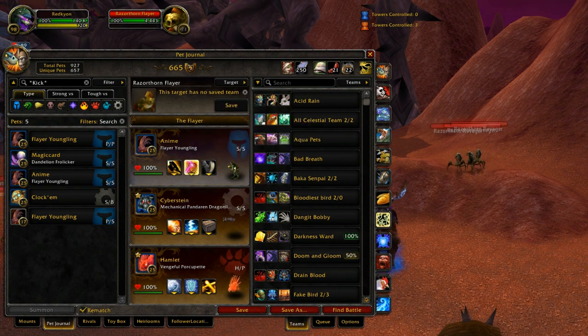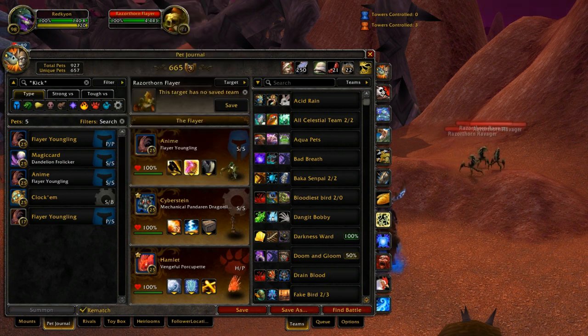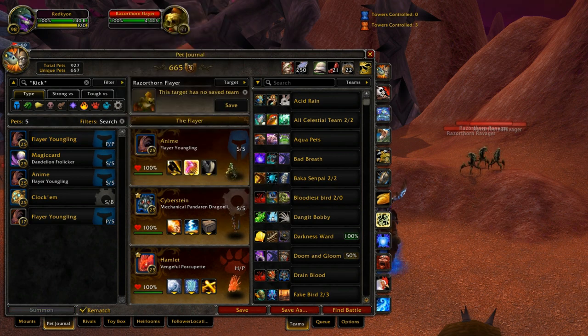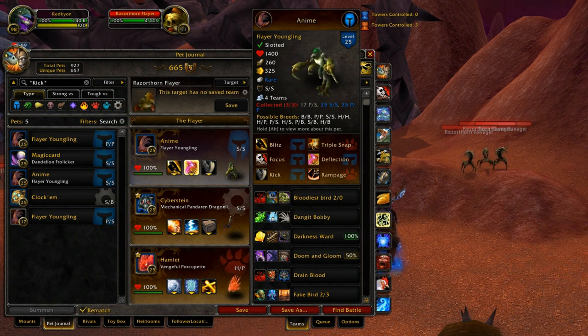Do you want to give up Deflection to take Focus, or keep Deflection and hope your opponent has slow pets? The Power/Power breed has 260 speed, which is literally the vanilla speed value — a pet is considered slow if it's below 260. So you basically have to take Focus, or put him in a Dazzling Dance team so he can take Deflection. But really, you don't want to waste team slots on Flayer Youngling — he's not great enough to build an entire team around.